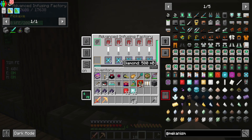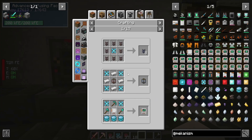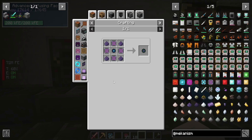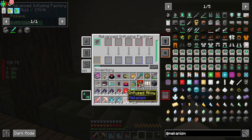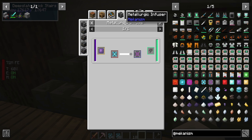I forgot how much that would cost — probably two stacks, that's okay. We'll add one more stack, why not. So while it's doing that — we have this as well — what are we missing? Let's see what we're looking at here. We need to upgrade this — get into Atomic — which requires Enriched Obsidian.